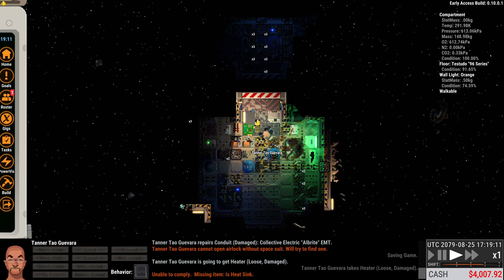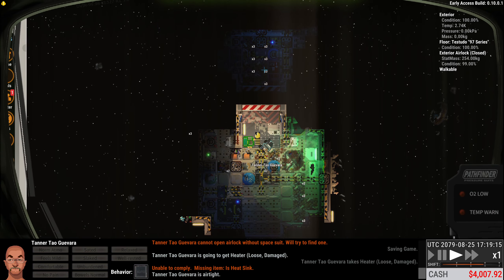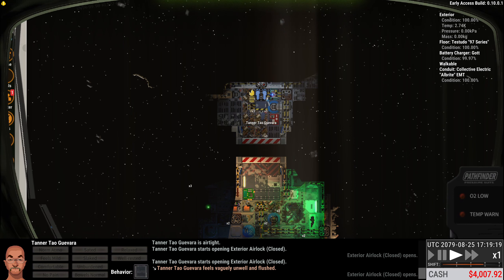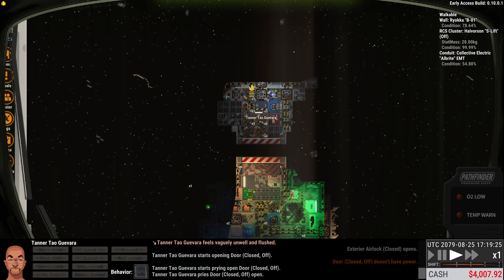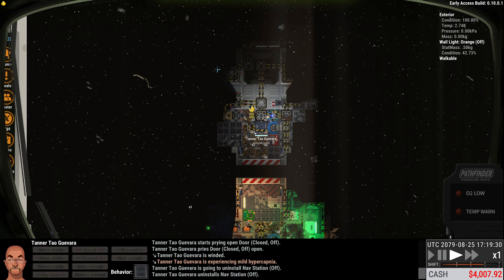We've got a couple of bulkhead bins — that's really cool, we'll mess with those later. So first thing I need to do here is open it, just checking. We're going to pry it — I got a pry bar. The nav station needs to be uninstalled.